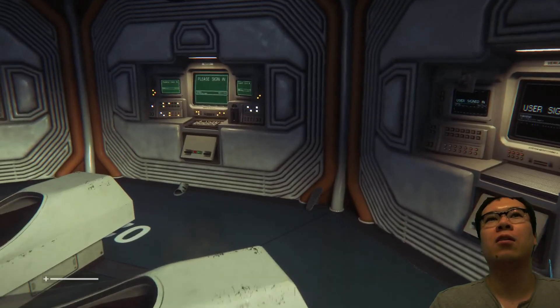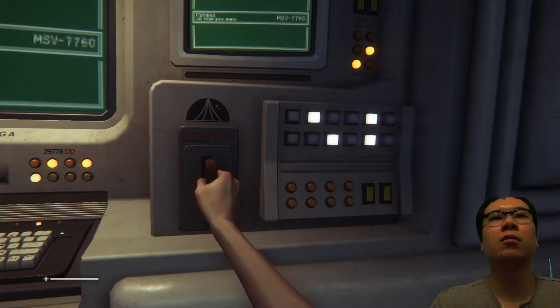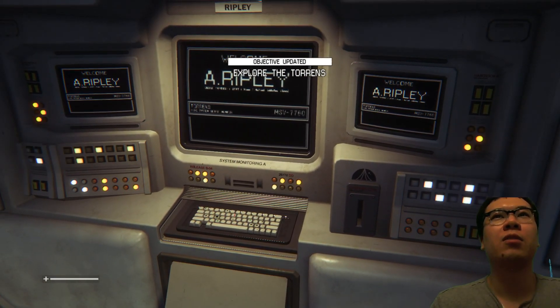There's nothing here. Sign in — look at this, we have a little check-in stamp cards here. Explore the Torrens.